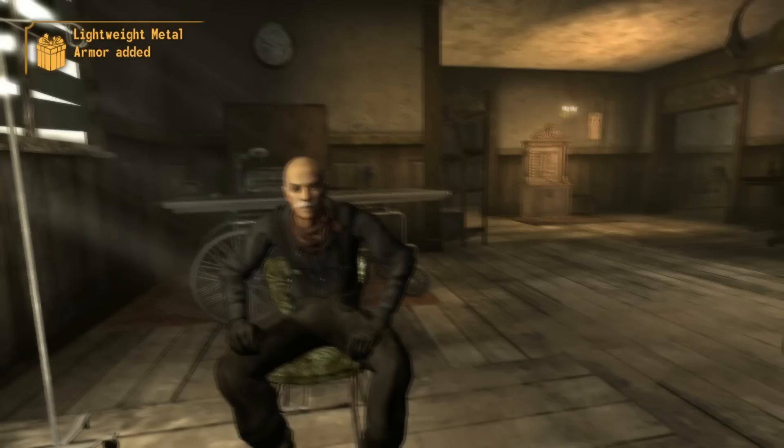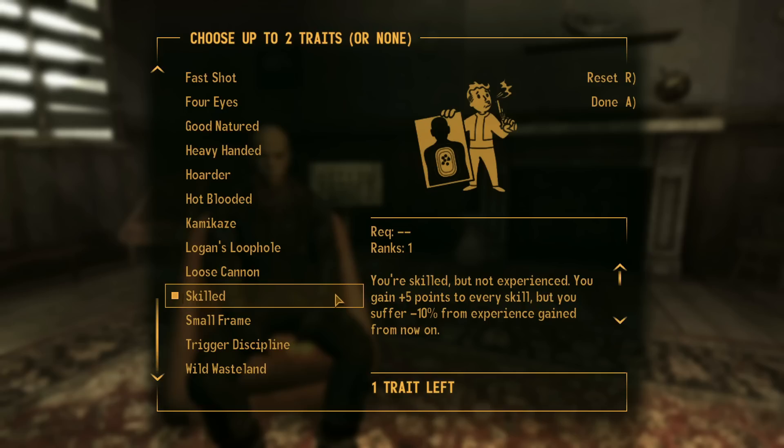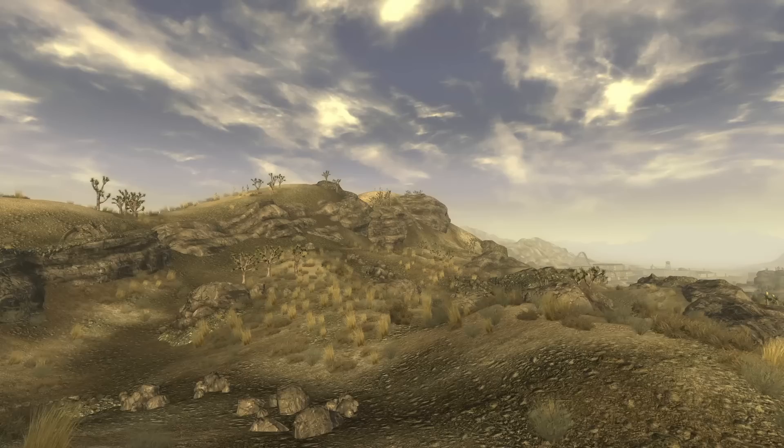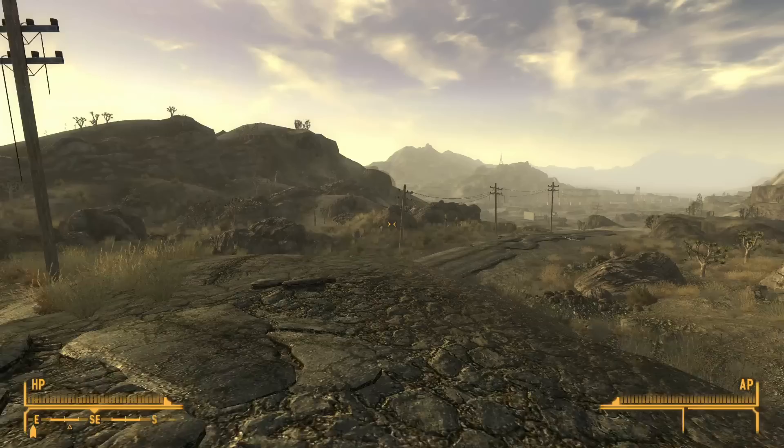In Fallout New Vegas, with the Old World Blues DLC installed, one of the traits we can pick while creating our character is Skilled. This grants plus 5 to all skills, but debuffs our gained experience by 10%. The trade-off is far worth it, as we gain experience completing quests and doing various other things — it just takes slightly longer to level up, especially the higher our level gets.